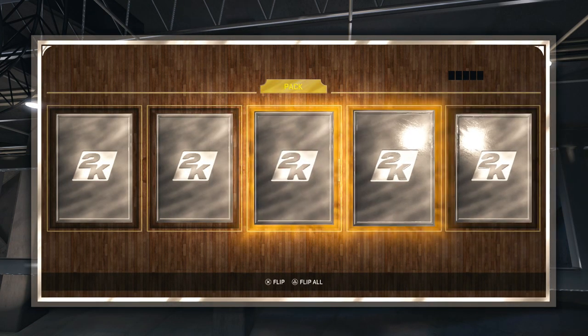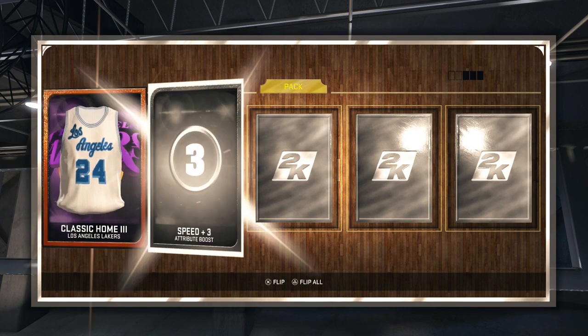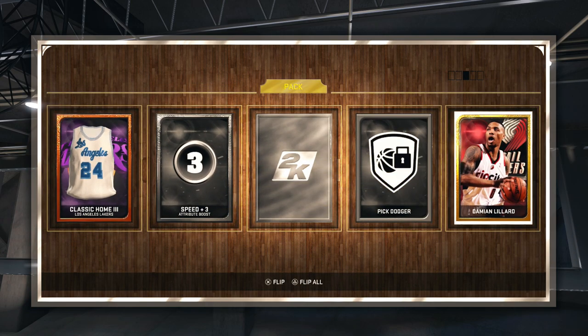I'm doing kind of a small pack opening because I don't really want to do anything too spectacular — but then we get Damian Lillard right there in the pack. These packs are absolutely amazing.